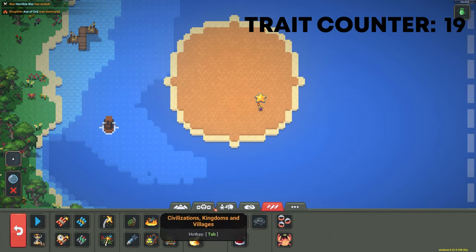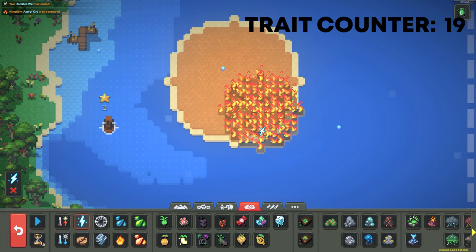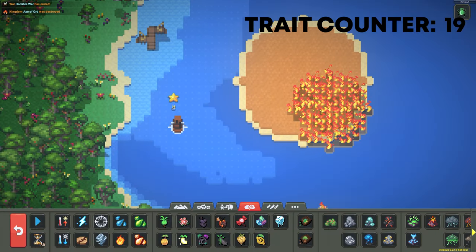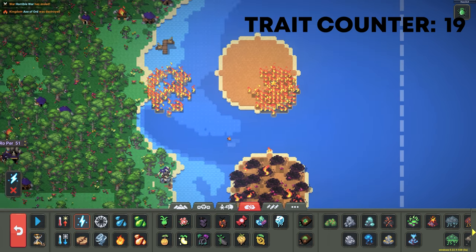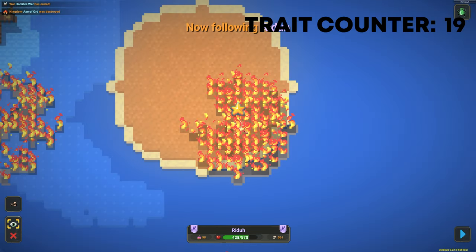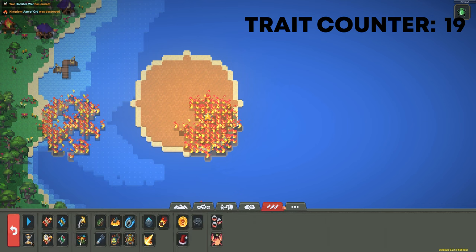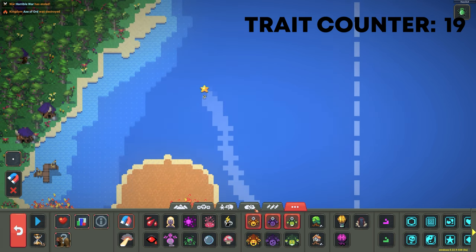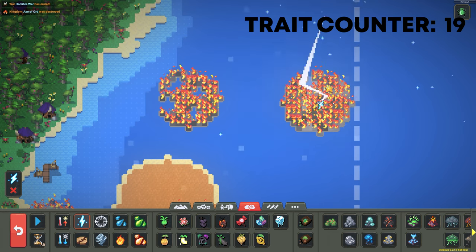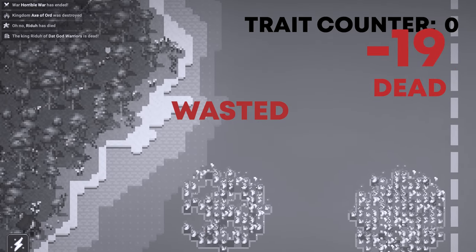His health is at 570 — we're good. We're going to be getting the Lightning trait by zapping him. He doesn't have it yet, so we can zap him a couple more times. I'm so scared right now — I don't want to kill him. Zap, zap, zap, zap... no — I killed him.